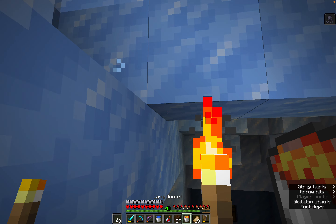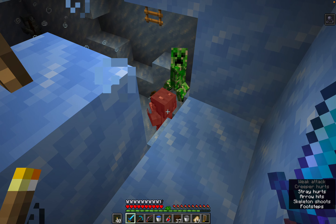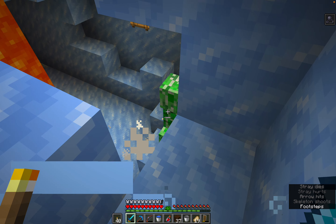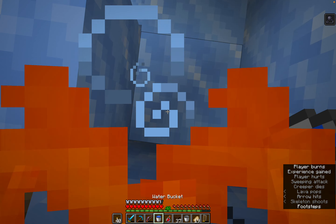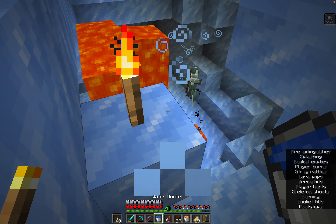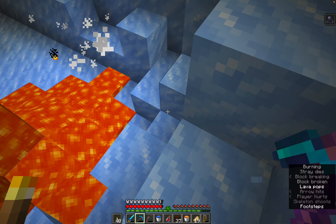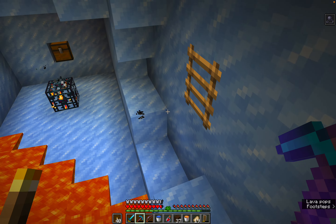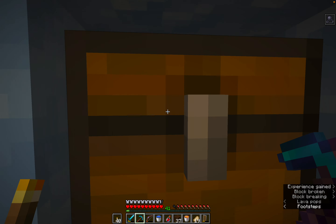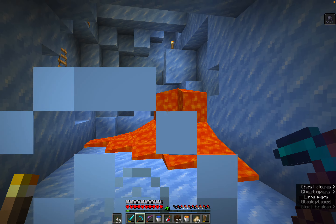I don't want to do this but I gotta do it. These skeletons are going to shoot an arrow through the lava and I'm just going to get flamed. Why does it always happen like this — I'm always just catching myself on fire. Please don't catch myself on fire. Is it a trap chest? No. Alright, another netherite scrap, let's get out of here.